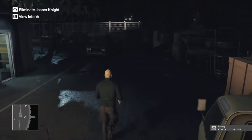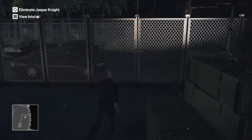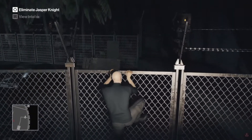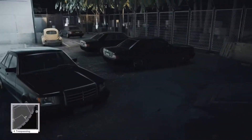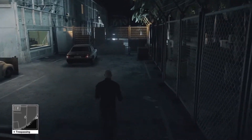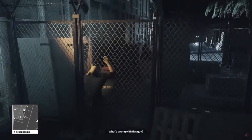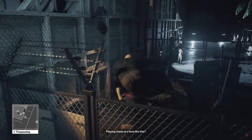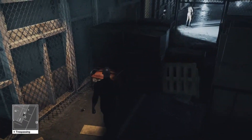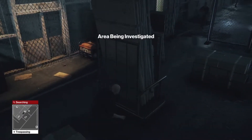Like I said, we're going to move all the way to the right hand side, climb the fence, and climb the fence again. Then we're going to turn the power generator off, which will attract the Soviet soldier.